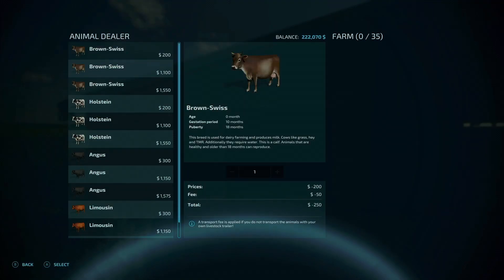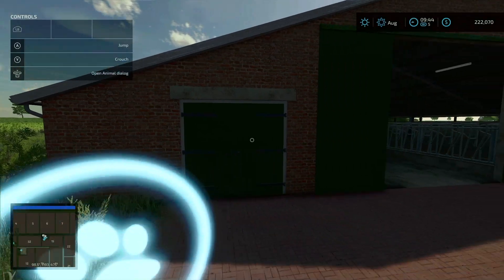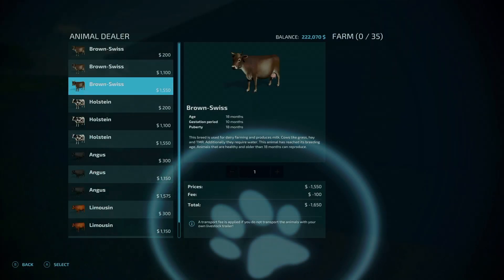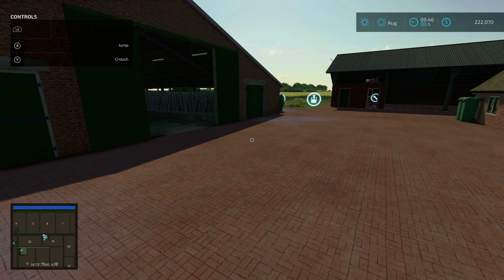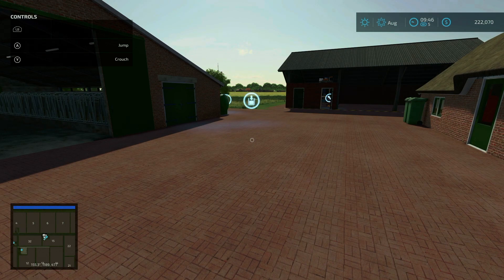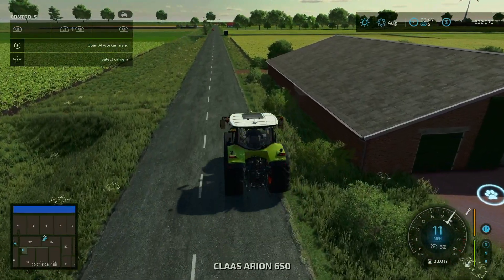You can buy a cow from this animal dealer location over here, or directly from the barns and pastures. You do incur a delivery fee — adult cows are $100 per head, so for 35 cows that's $3,500. You can save that delivery fee by coming to this location with an animal trailer, whether leased or owned, loading directly into the trailer, and delivering the animals yourself. That's a nice tip to save some money.